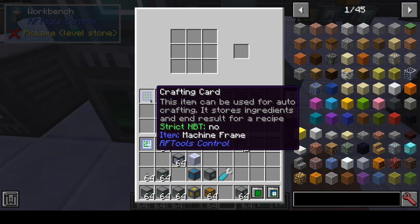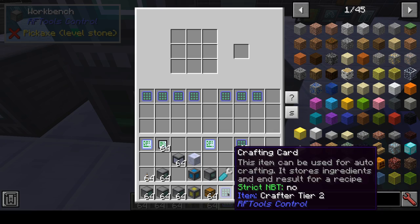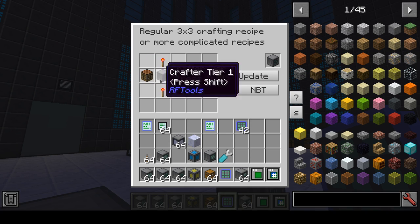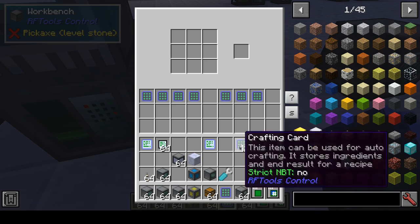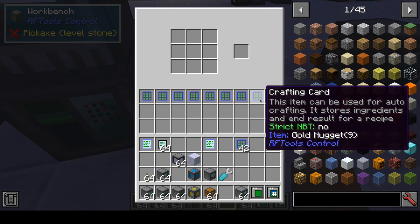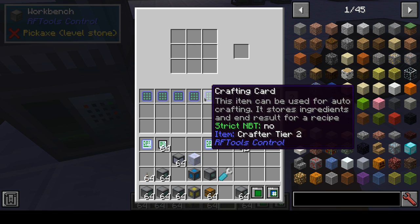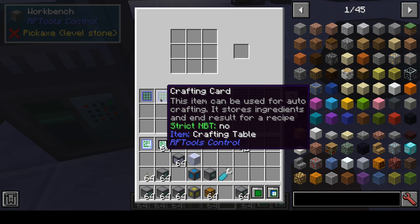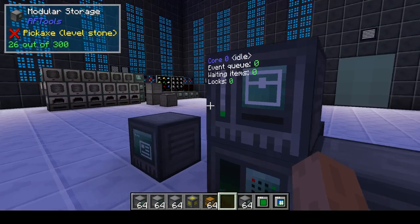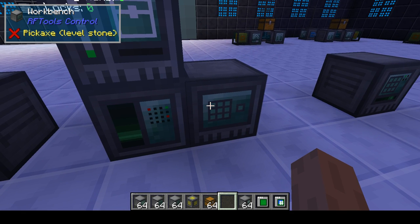In this case I put crafting cards in the inventory. Let's open one. So these are real recipes — that's a recipe for a gold nugget, for sticks, crafters tier 1, crafters tier 2, crafters tier 3, redstone torch, crafting table, and machine frame. So these are all the things that you can make with these ingredients, and they will be used to craft.